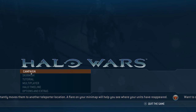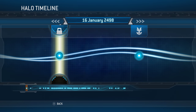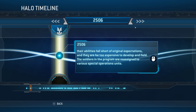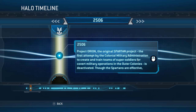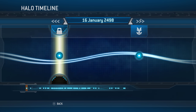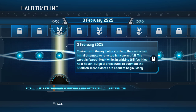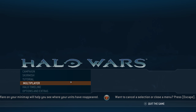Now you have campaign, skirmish, tutorial, multiplayer, and the timeline. The timeline you unlock as you complete missions, and it gives you a little bit of the backstory — I think you actually have to complete missions in a certain way in order to get that. It's just short little lore blurbs about the Halo timeline. It tells you some of it's about the Spartan programs, some of it's about the history of the first contact with the Covenant.